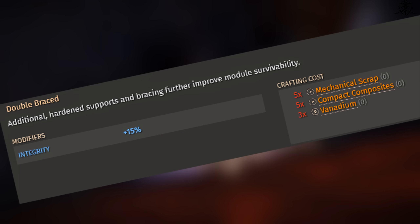Next, Double Braced. It's basically extra integrity. Really, this is not that good and borders on wasting materials, because if you want more integrity, just go with the main upgrade Sturdy and then put on some nice experimental instead. But if you already have what you need and are looking for a bit more of a solid topping on your cake, here you go.